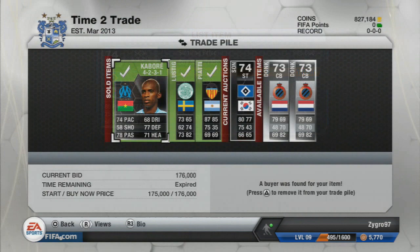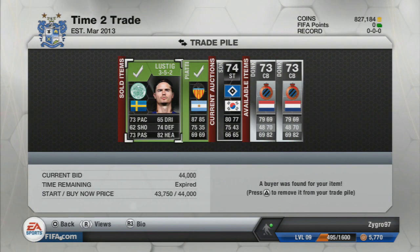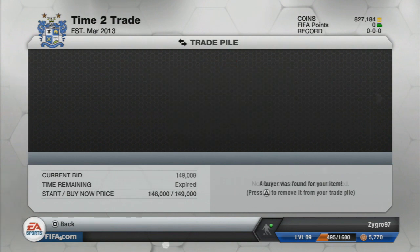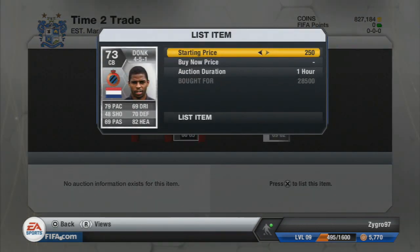From here, the Kabore sold as well as the Lustig and the Piatty, which is very nice. We sold the Kabore for a few thousand coins less but still made around a 25 to 30k profit. Now from here we went ahead and picked up two Donks — what a player this guy is, a very good player in the Pro League with 79 pace. The first one cost 28.5k and was listed for 33,750, giving around a 3,500 coin profit.